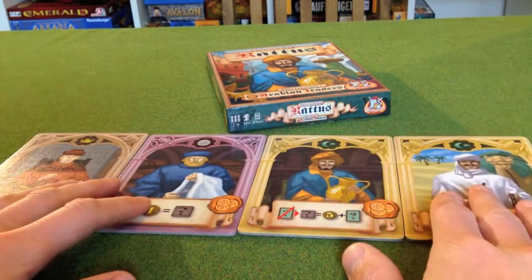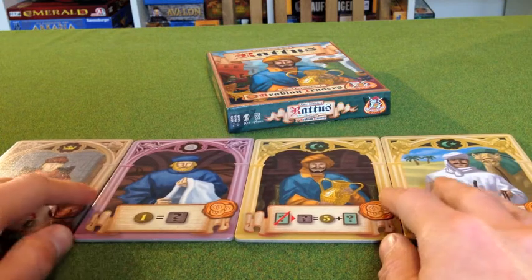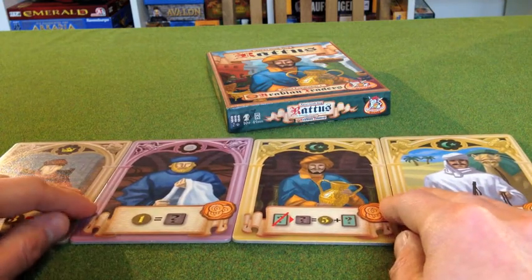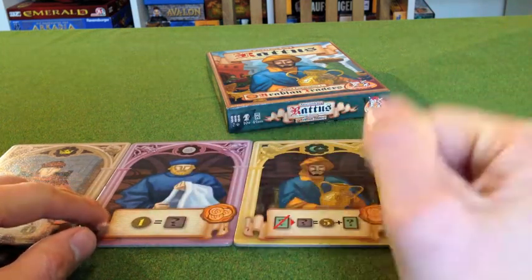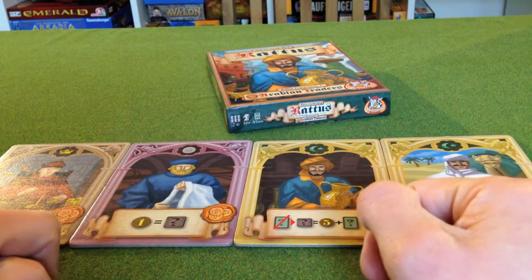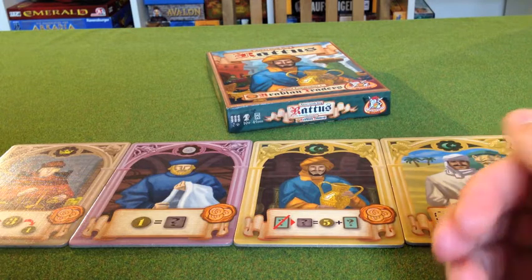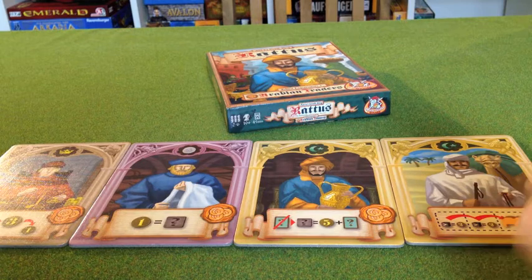This one's pretty good too. But I don't know who this is marketed at, because the number of people who have Rattus, Rattus Africanus, and Rattus Mercatus is diminishing. So the people who are going to need Arabian Traders represent a fairly small market. But if you have the two expansions, it's nice to be able to put them together — and that's when you'd want to get this mini-expansion, Arabian Traders.